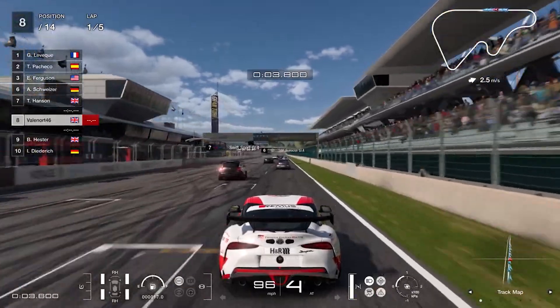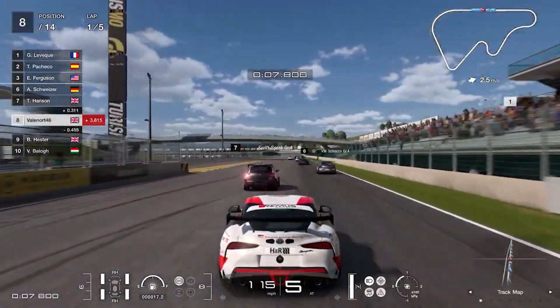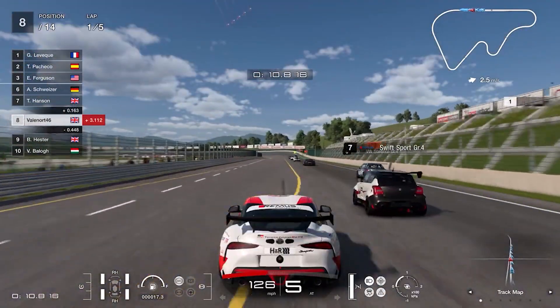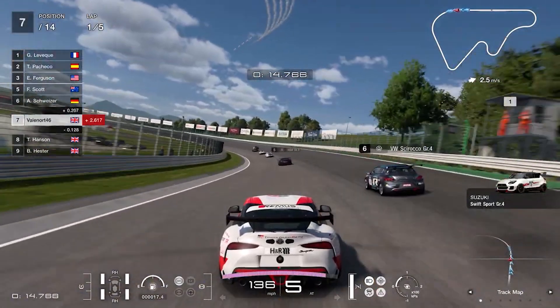At the start of your Gran Turismo 7 journey, none of the initial starting events have tyre wear as a variable, so you need to play through a good chunk of the menu books from the cafe to open up more tracks and events. After time, you can enter different races at the World Circuit by selecting the track.